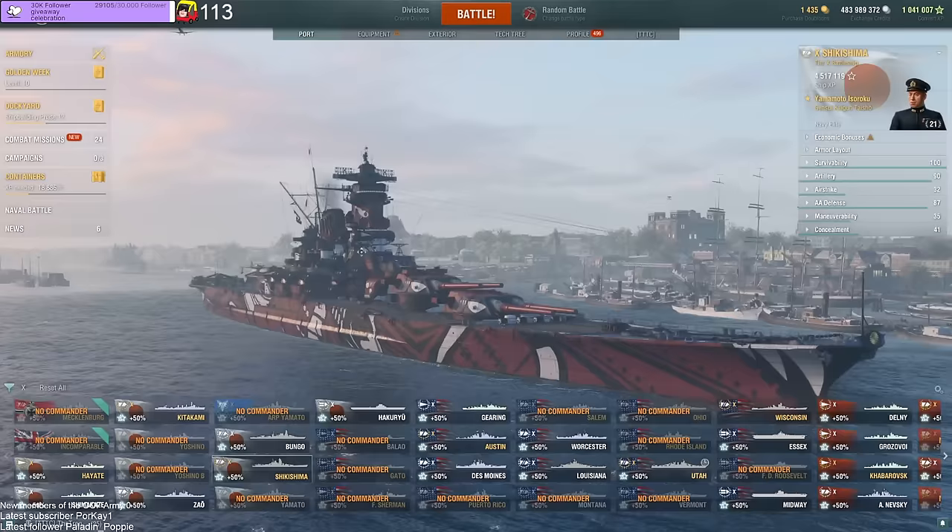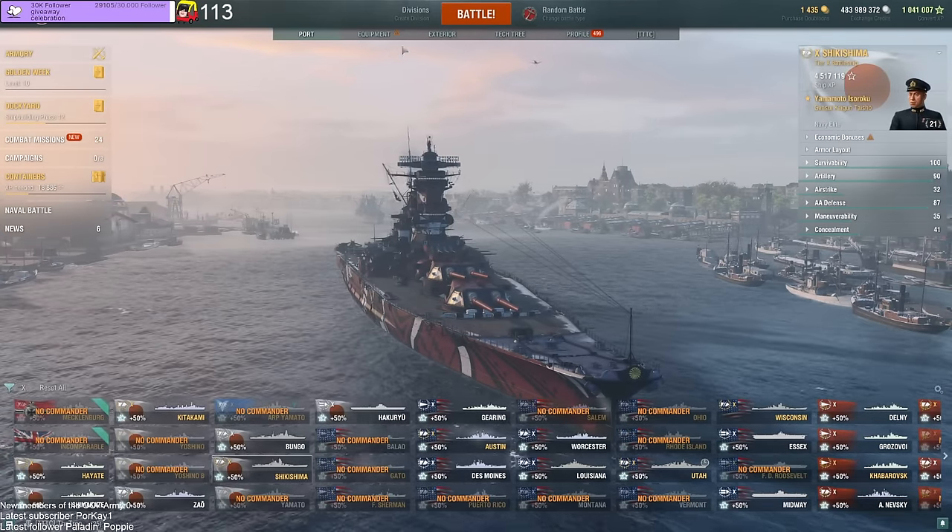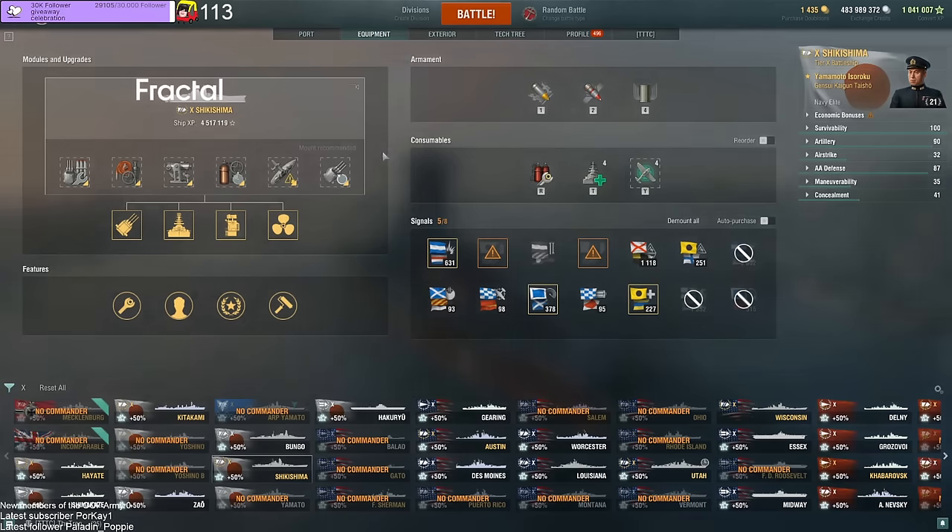Now, before we go into the battle and I show you positioning, we're going to go over a BB build. Generally you want to build BBs for survivability — a tank build. There are some exceptions, like the Schlieffen line with the Germans which have absolutely amazing secondaries, where you really want to go with secondaries. But in general, when you play a battleship, you want to go with a survivability build.